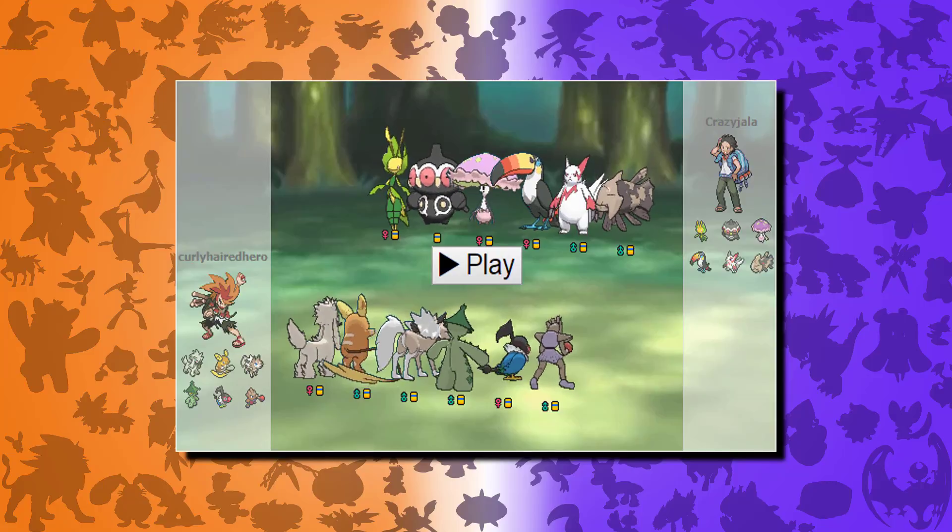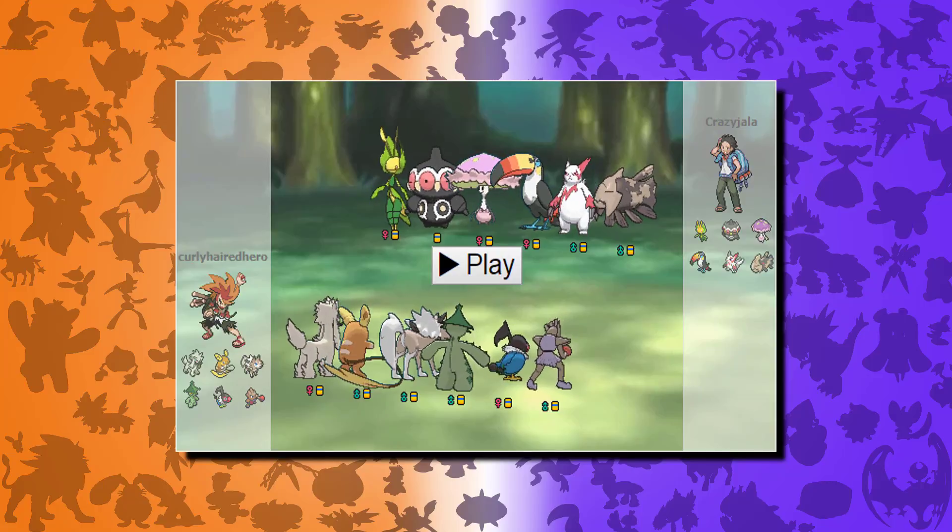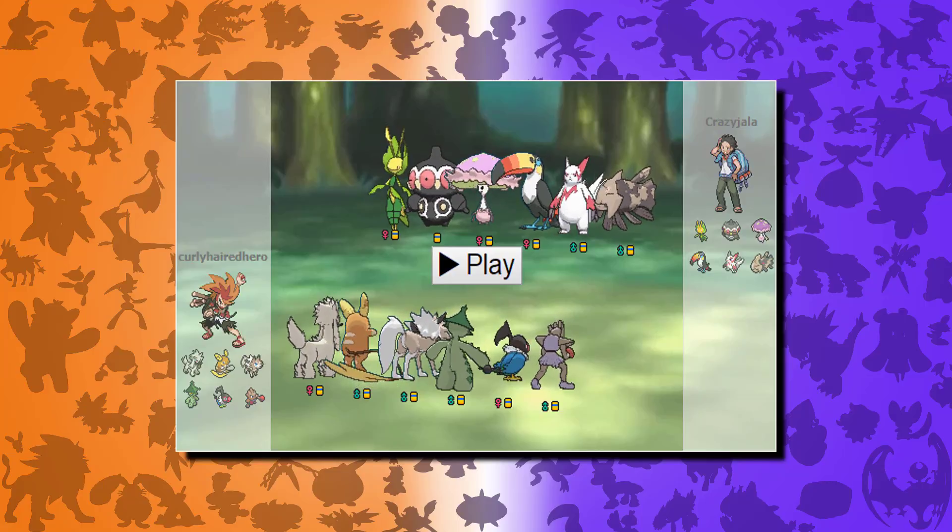Alolan Raichu is kind of just there. He has really high speed so I gave him choice specs. He doesn't have the best movepool either, so I think he has grass knot, psychic, thunder — maybe instead of thunderbolt I got a little creative — and focus miss.